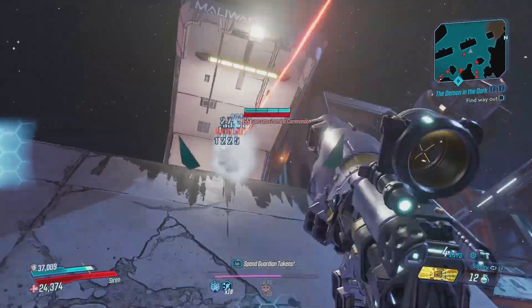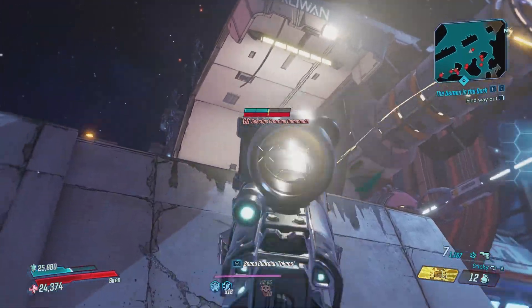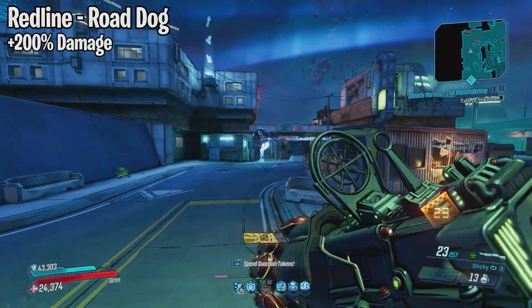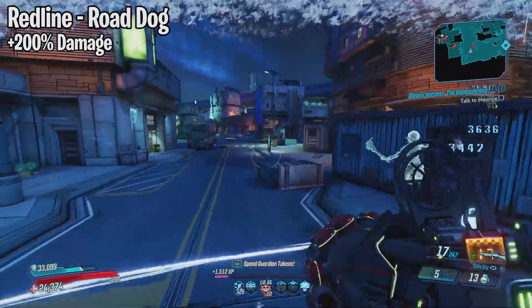If you find this informative or helpful in any way, a like rating is always appreciated and subscribing for more content would be awesome as well. Starting off with the Redline shotgun — this weapon drops from Road Dogg at the Splinterlens on Pandora.